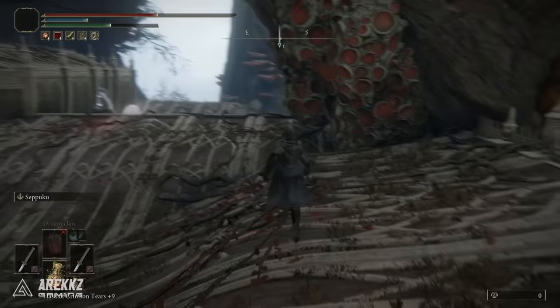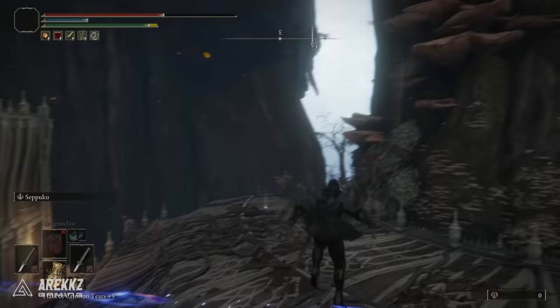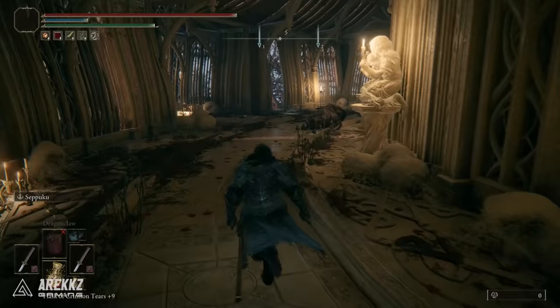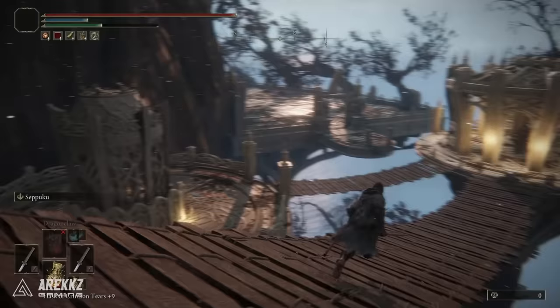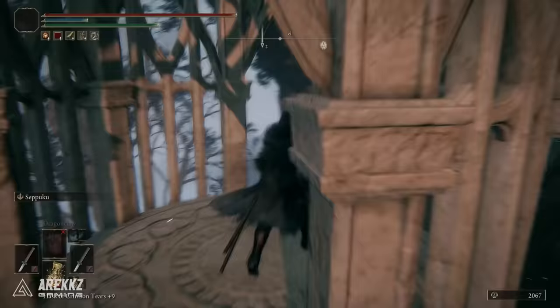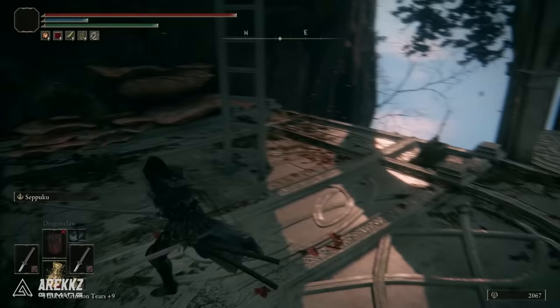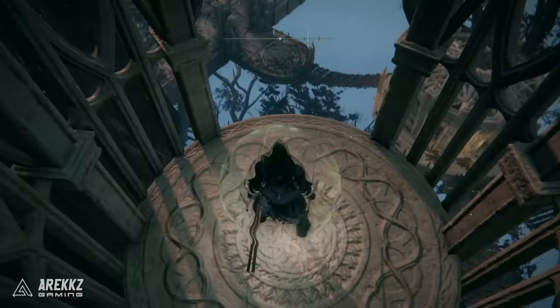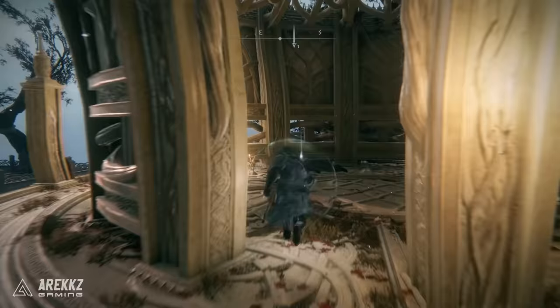Once you're outside, jump across a couple of the roofs, go down to the left hand side, drop down, and work your way through another building until you come to an area outside with a few wooden bridges. From there jump over onto the left hand platform and take the elevator back up to another site of grace, which gives us a shortcut to get back here very easily. Turn around, go backwards, and take the elevator back down — what we actually want to do is run across the wooden bridge, take a left over the other bridge, and you'll come into an arena where you'll fight a boss. Not the boss we're talking about, but it is a mandatory boss you need to get through in order to get to the next location.